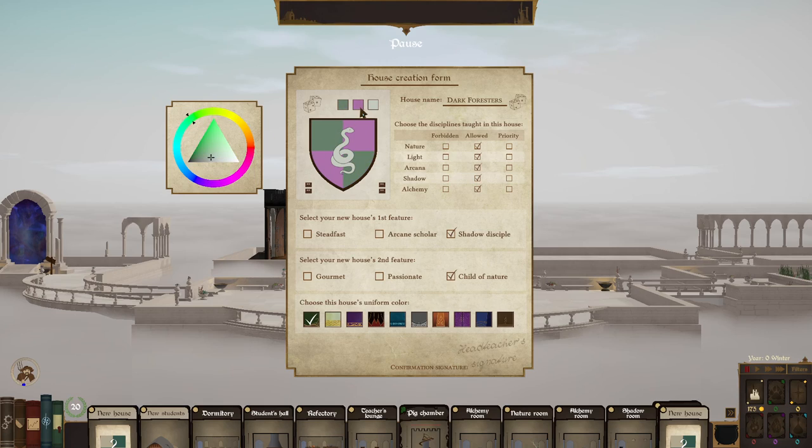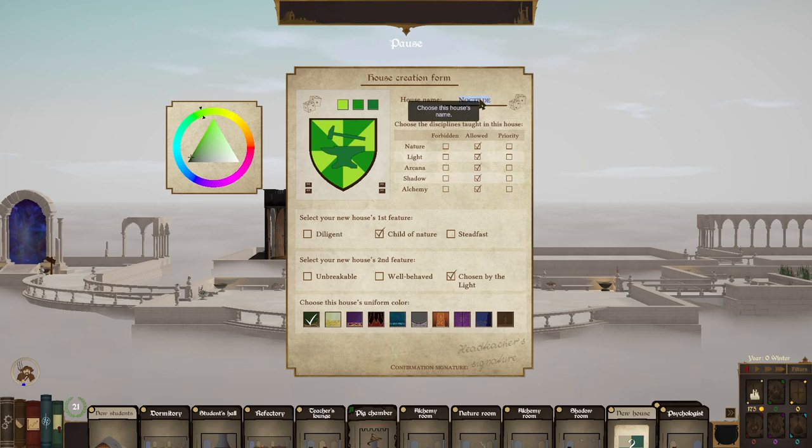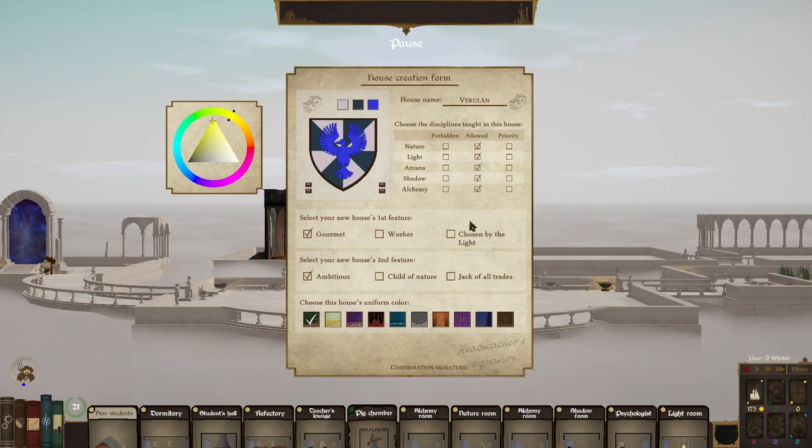I'm going to do some customizing. Black Snake — they're going to wear the black and red robes. There we go. Another new house — that's Child of Nature and Chosen by the Light. Bright Rangers. I do not like that symbol. Nice bright and yellow and hideous — perfect. Another new house, which is going to be Jack of All Trades and Chosen by the Light. Bright Shadows — I like that blue, it looks weird.